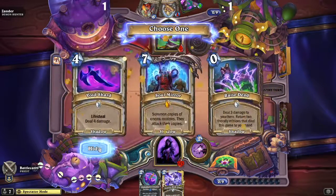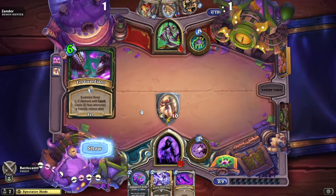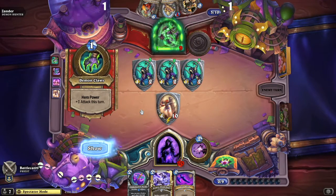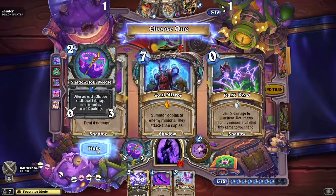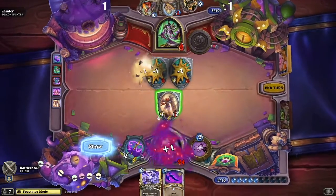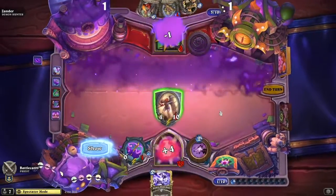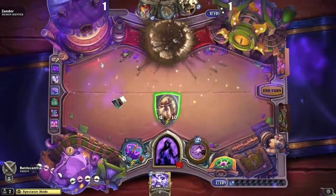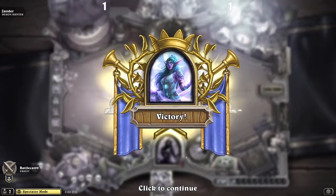According to this he's still choosing. We love the internet at Concordia University! With the Devouring Plague along with the Shadowcloth Needle, and then four damage right there along with four damage there — that is the end. Battlecat wins 2-0 over Xander. Congratulations to both players.